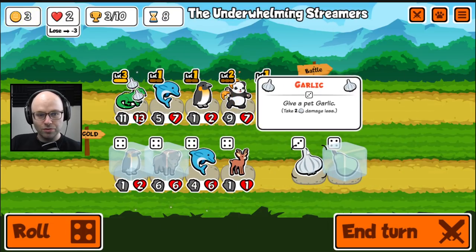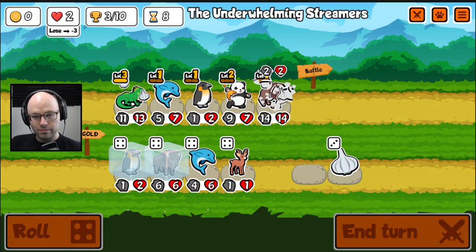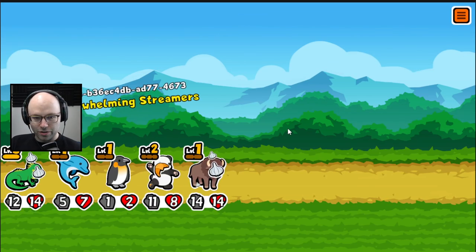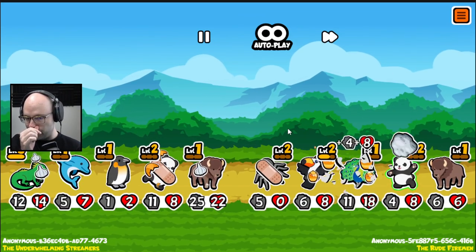What a tangled web we weave. There's no scorpions in this pack, but there is a unit that can turn another unit into a death touch. That's a little frightening.